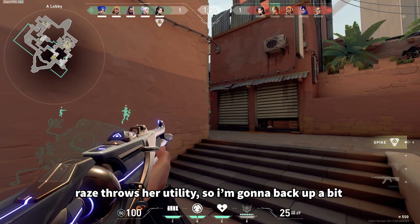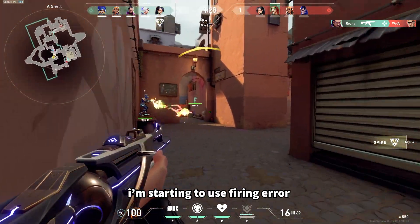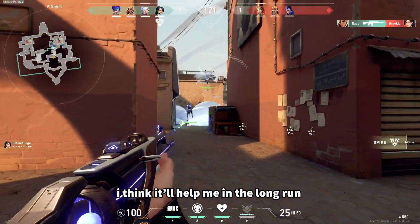Raze throws her utility here, so I'm going to back up just a little bit. You're going to notice in this round that I'm a little bit stiff because I'm using firing error instead of binding crouch to my fire. So I'm getting used to the aim — I think in the long run it'll help me.